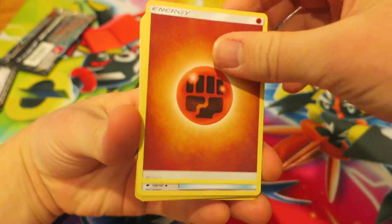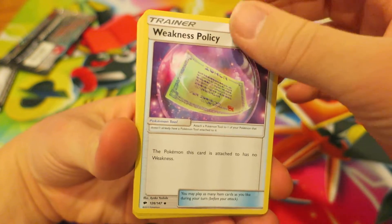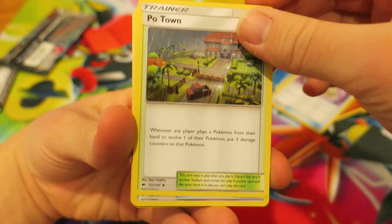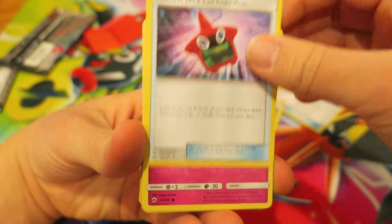We kick things off with a Fighting Type Energy, followed by that we have another really great item card — a Weakness Policy. After that we have the Stadium Card, Poe Town. I'm actually not super familiar with that one. After that, we continue things up next with the Trainer Card, Rotom Dex, Poker Finder mode.